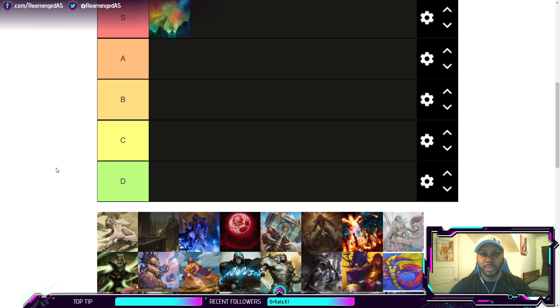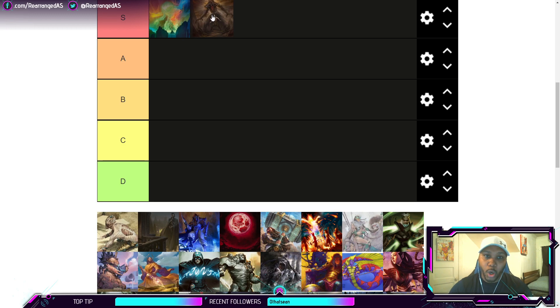Joining it in S-tier is Red-Black Death Shadow. This deck has become even more powerful and belongs in S-tier alongside Uro-Omnath. It's been very popular with strong results and a lot of innovation. People are now playing Bowmasters, Courier, or Knight's Whisper, which took this deck from a slightly aggressive deck with Thoughtseizes to a deck with real late-game card advantage. Those innovations push it from A-tier last month all the way up to S-tier.